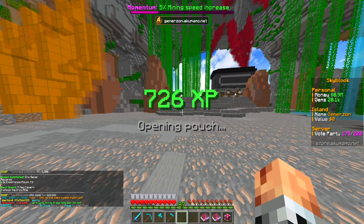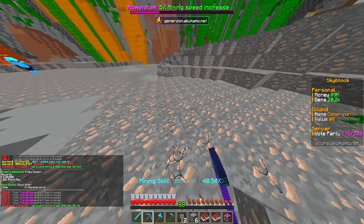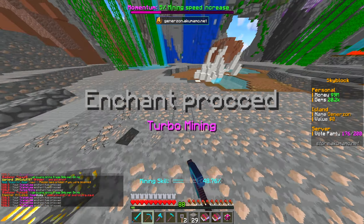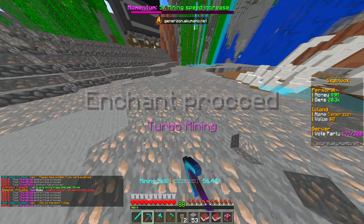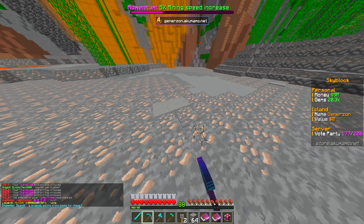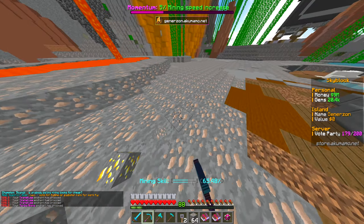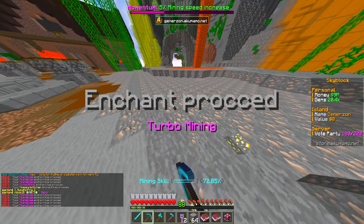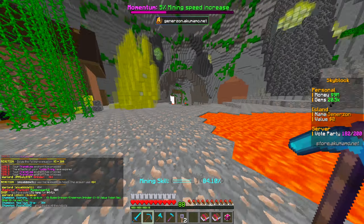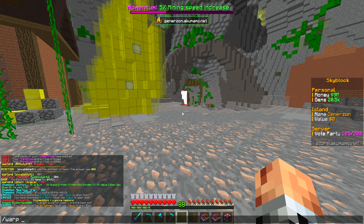That gets a couple of challenges done automatically. Now the next one is mine 2,500 blocks in the mine — that one I was expecting since there's no way to skip it. I'm not going to grind that right now because 2,500 blocks with this pickaxe is a bit of an ask. I'll need to add efficiency and relevant enchants so I'm practically insta-mining, and then that'll be a breezeable challenge. While mining though, you do get a lot of books — we have six mining books already, which is not bad.